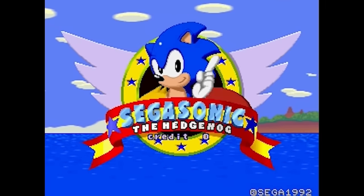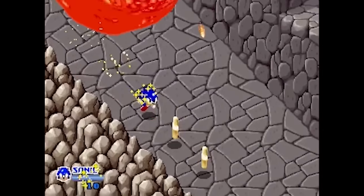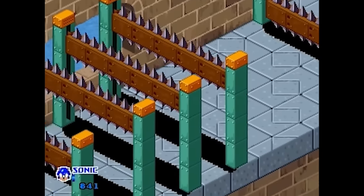Which brings us to Sega Sonic the Hedgehog, a 1993 arcade game in which the player must escape from Eggman's trap-infested island. As the player romps through seven isometric levels, they'll blast through bars, lunge past lava, slam through snow, swim through quicksand, and a whole lot more.